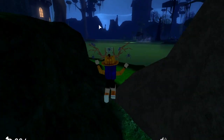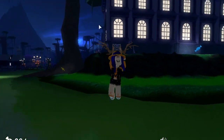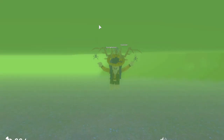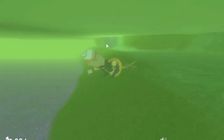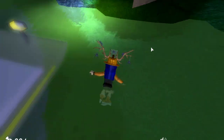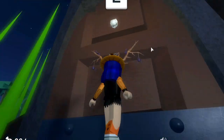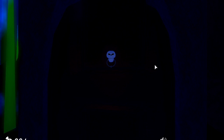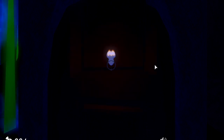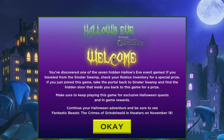Go past this tree — there's a giant tree — and you're going to go to this spot right here. There's a reason in the game, so please wait. You're going to press E, and this is going to take you to Flee the Facility. Once you enter Flee the Facility, it will give you a notice saying that you got the item.